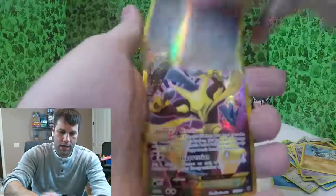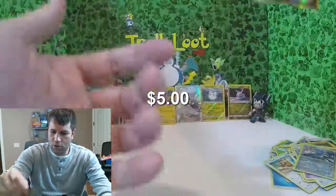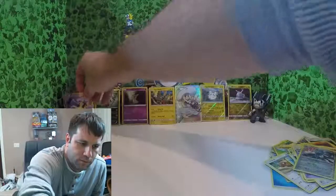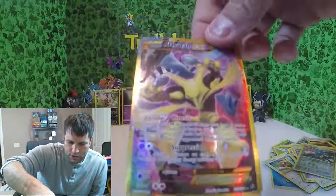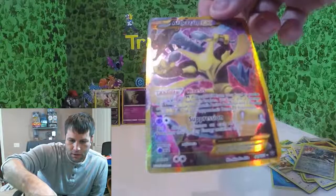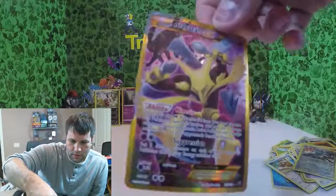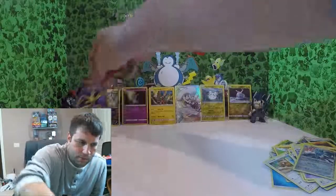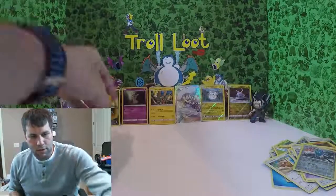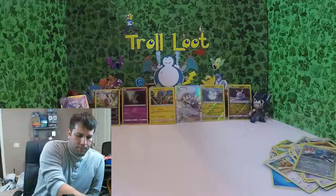Here we go — Bisharp, Zygarde, trainer is Chaos Tower, Volcanion, Minccino, Whismur, Gothita, Riolu, reverse holo Lucario — and Alakazam EX! Yes, baby! That was missing an energy — I don't know if I messed that up or if it came that way. Look at that beautiful card! There's some very good pulls out of this. Alakazam, there you are — we'll put you over here. One more pack left.